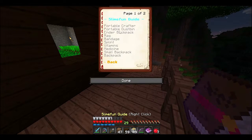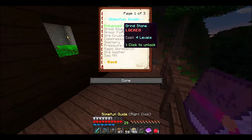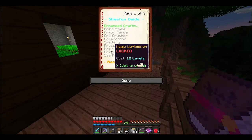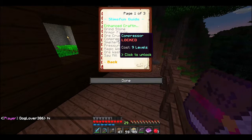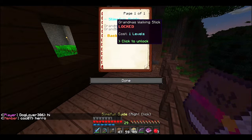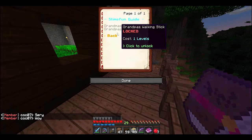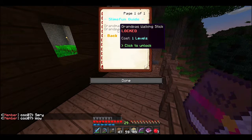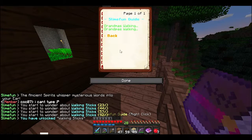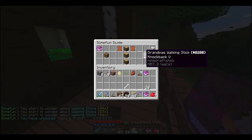How do you do this stuff? You use actual experience levels to unlock machines and items using that book. Then you can build the items in the actual Minecraft world and use them. I have a few examples in my basement. He wants you to go in his basement. Grandpa's walking stick — it's an absolutely terrible weapon and I wouldn't recommend wasting resources on it.